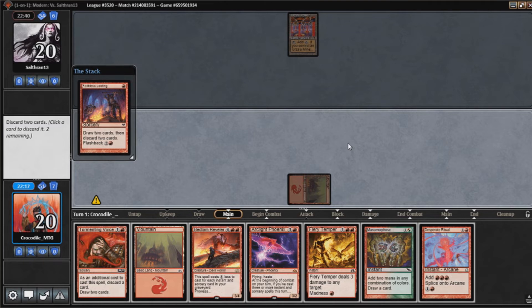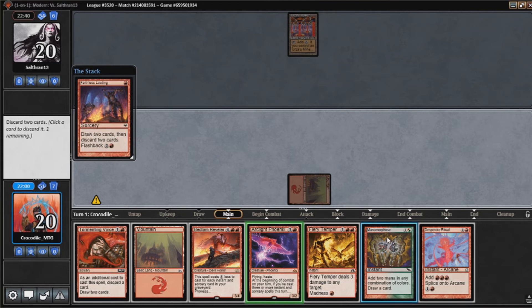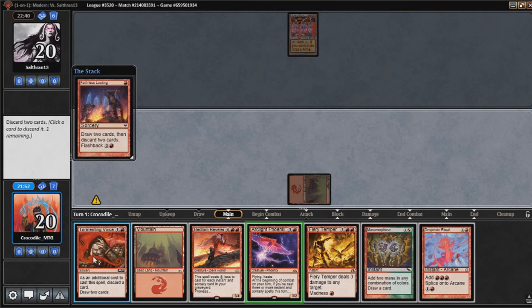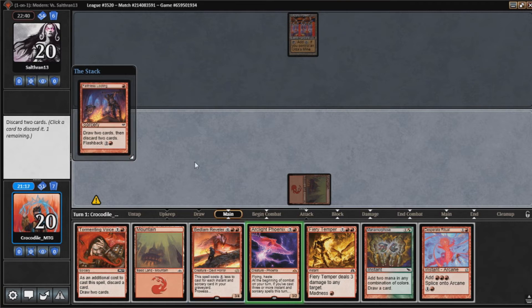We're going to discard this Phoenix. And I think the Manamorphose — because I think next turn I want to go Desperate Ritual, Desperate Ritual, into Tormenting Voice, into this Fiery Temper with Madness. That being said, I can also try and find another Phoenix and swing in for 6, but that would require me discarding this Bedlam Reveler. And I don't know how important the Reveler will be later in the game.